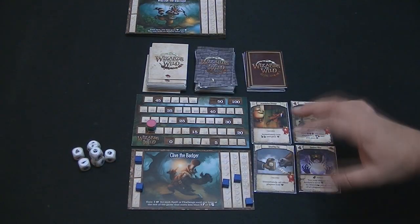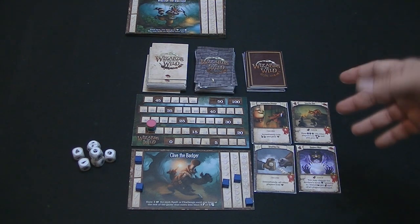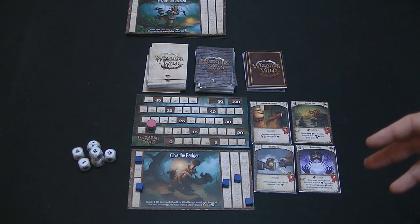You put that Acolyte off to the side so you know what you're dealing with. You took the minus one to your mana at the beginning of the game.